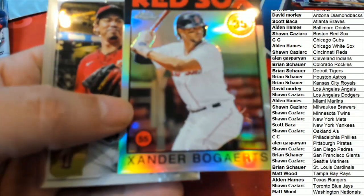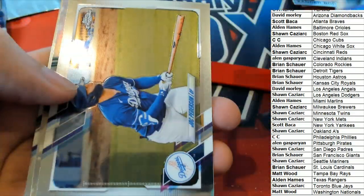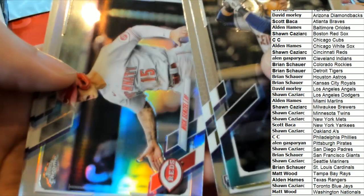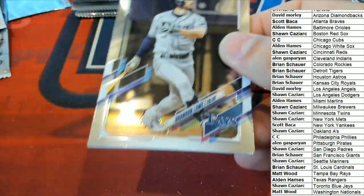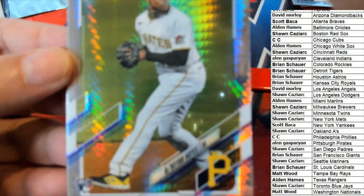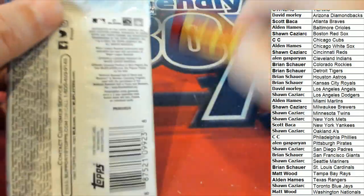Nice Red Sox 86 Top Style Refractor — Bogaerts. Nice Mike Trout, Nick Sizzle Refractor. A Prism — Alan G, congratulations with your Prism Rookie. That Haze Prism Rookie — that's a good one, that's a nice one.